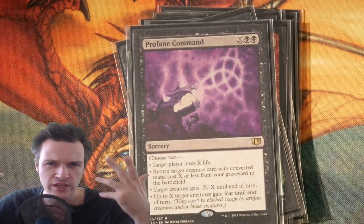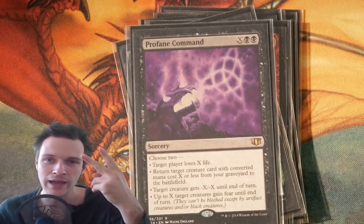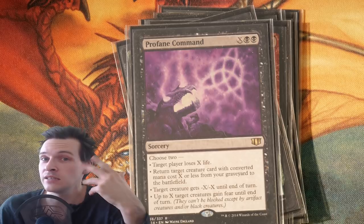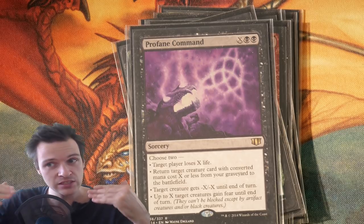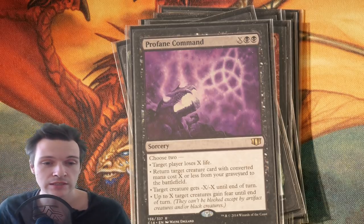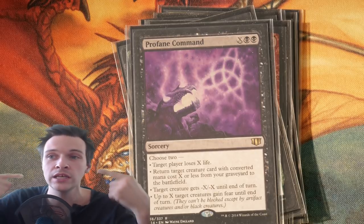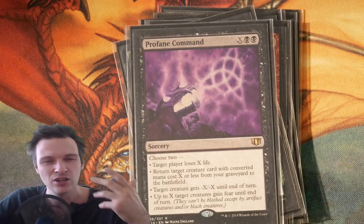And last but not least in sorceries, there are some more fringe options because you can be very creative in construction. Profane Command — two black mana and X, choose two. The two options I think are viable are: return target creature card with converted mana cost X or less from your graveyard to the battlefield, and target creature gets minus X, minus X until end of turn. So we're gaining a creature and killing a creature — a decent, grindy sorcery.